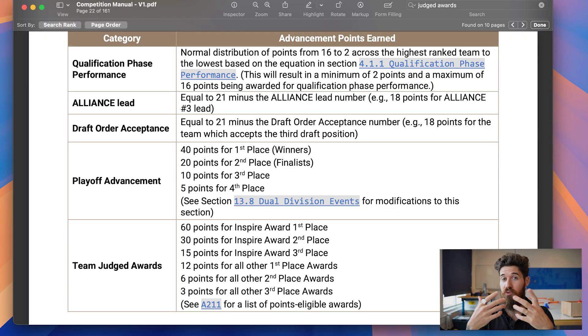The qualification phase covers those round-robin matches before the playoffs start. Teams are going to be normally distributed from 16 points if they're at the top, all the way down to two — so you always get a minimum of at least two points from the qualification matches. In the past, you would get ranking points for winning — two for a win, one for a tie, and zero for a loss.